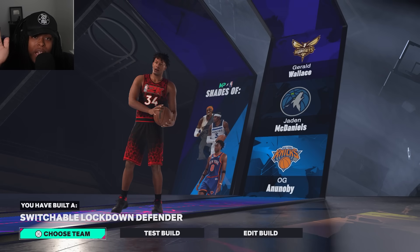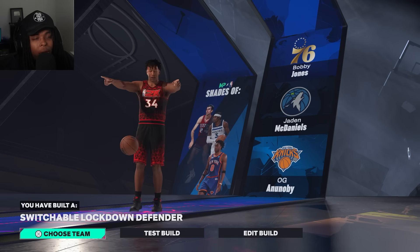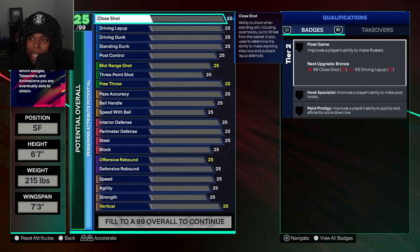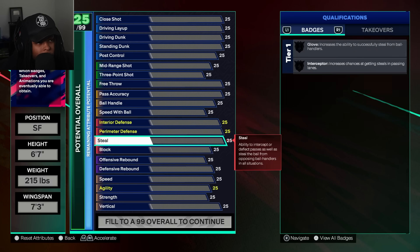We got it early — a build with 99 steel and one that's a little more balanced and well spread out. To create the Switchable Lockdown Defender name, you gotta be a Small Forward, 6'7", 215 pounds with a 7'3" wingspan. I just ended stream and we found this live on stream — they helped me make it, so let's get to it.